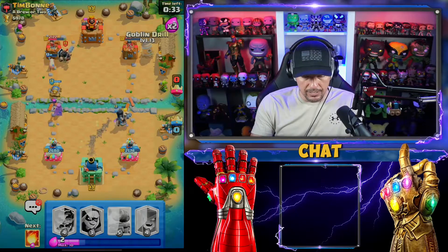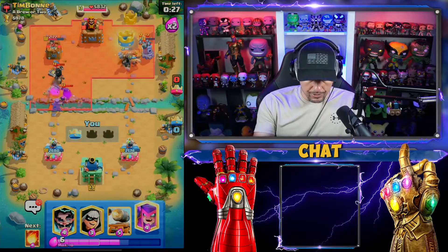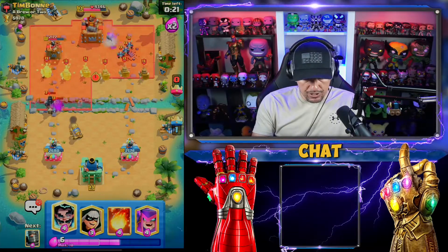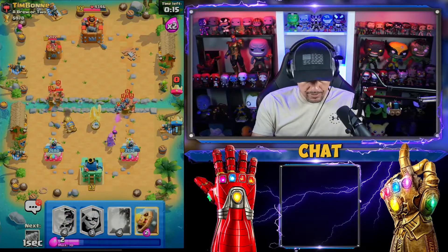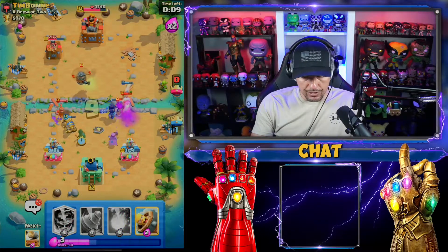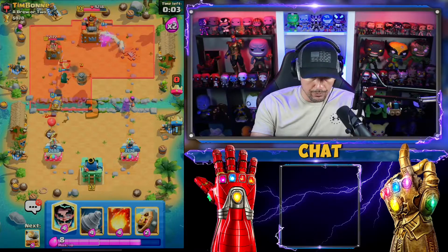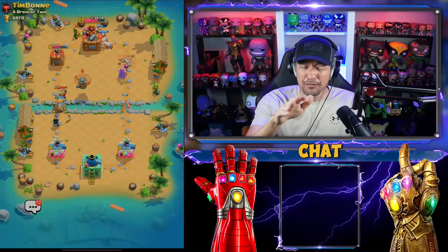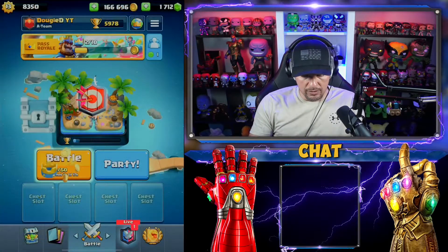I'm gonna fireball right there, get a dark prince down, then drill off to the right just to switch it up a little bit. That's gonna be tower — we're good there. Let's get a cannon cart down, go in with a mother witch, dark prince over here to try to get some piggies. I'll go ahead and E-Wiz it — boom. I feel like my opponent didn't play it well at the beginning. That one push with the drill really helped.